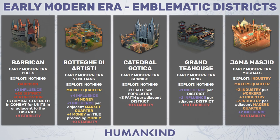As a standard for most emblematic districts, you'll be losing 10 points stability. The only blatant weakness here is the lack of a trader slot, which means one less job, putting a bit of strain on your food supplies.